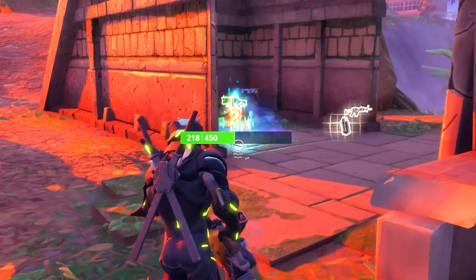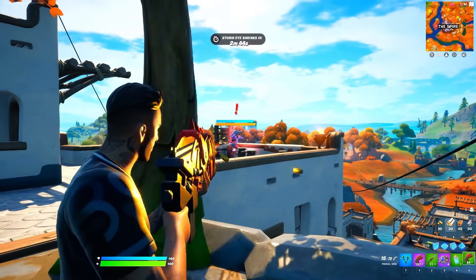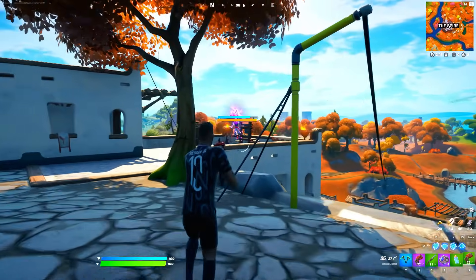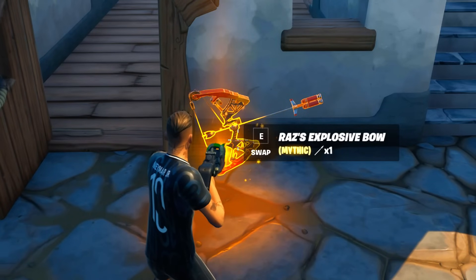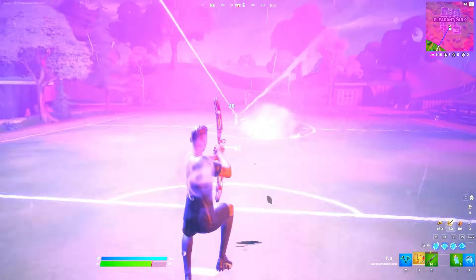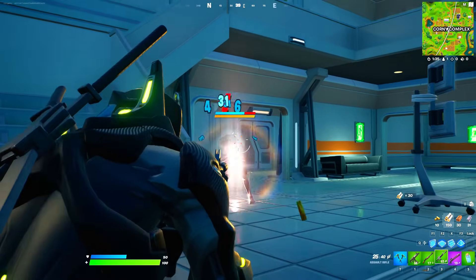After that we got one of the toughest bosses in Fortnite history — boss Raz. If you were close to him he would deal massive damage with his mystical powers and bows. Once defeated, you would get his Explosive Bow.